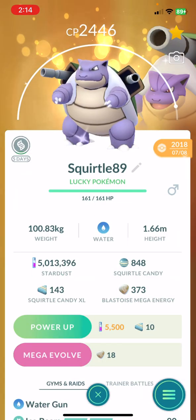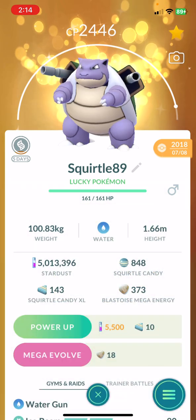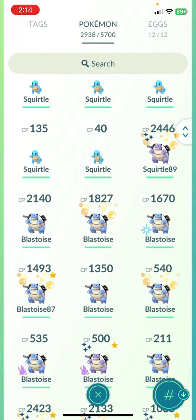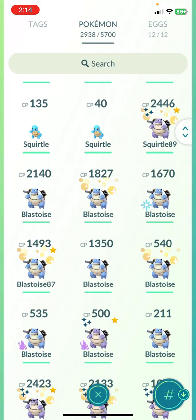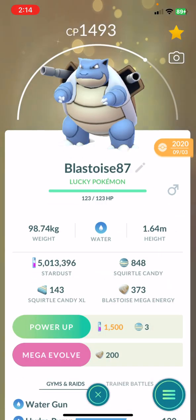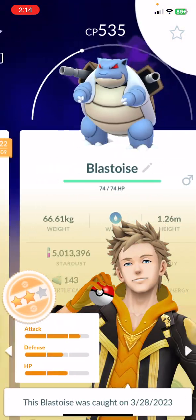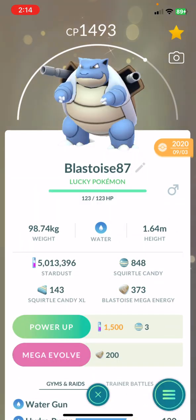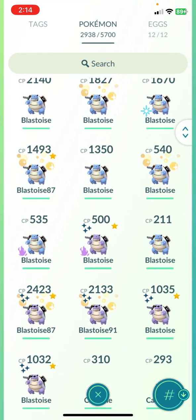From here we're doing Blastoise. Oh, I don't want to do this one — it's an 89. It's complicated here because there's a Blastoise that's going to be up there level 50 as quickly as possible. I think I did my Blastoise — I do have an 88. I remember I evolved it. Or I don't think I evolved it yet. I do have an 88 that's somewhere around here.